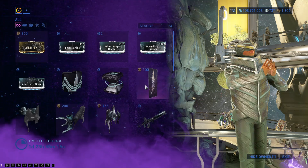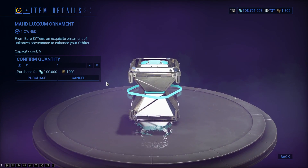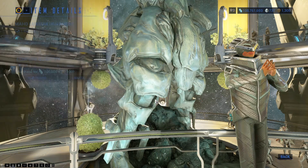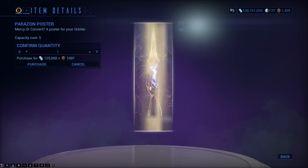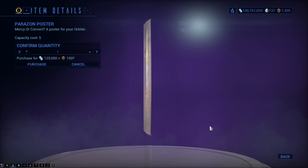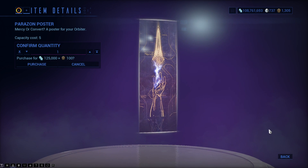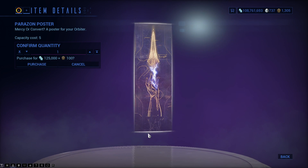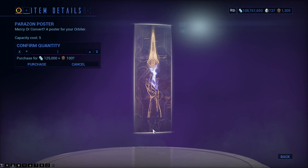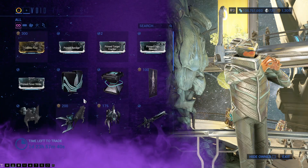There is the Akka Luxem Ornament, which very slowly moves up and down — Landing Craft Decoration. There is the Mag Luxem Ornament, same thing, Landing Craft Decoration, this one has the middle bit moving. There is the Parazon Poster, Landing Craft Decoration — it can be put on either way, so right hand or left hand, or you buy two and have both.